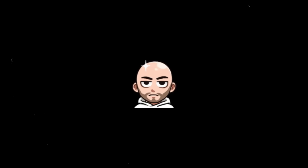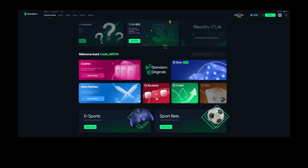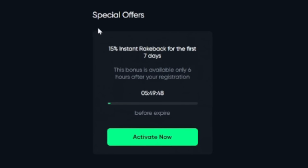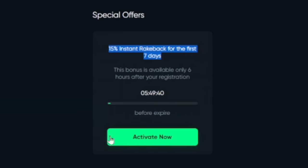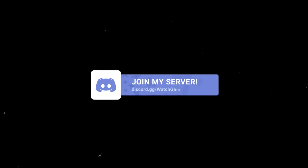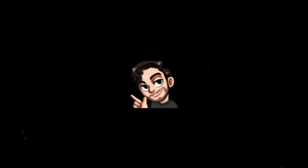Before we continue, I wanted to let you guys know that I have a promo code on Gamdom. Log in after creating an account - you have six hours to click on Rewards. Once you click on Rewards, click Activate Special Offers: there's a 15% rakeback for the first seven days, plus up to 35% daily surprise. Use promo code WGTV or Watch Games TV. You also get access to my free spins on Discord - I'll be giving away free spins almost every day. Thank you guys, appreciate it.